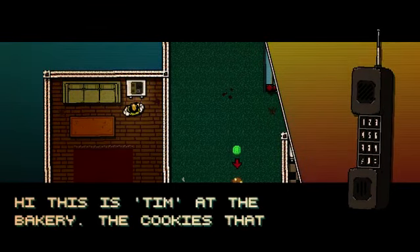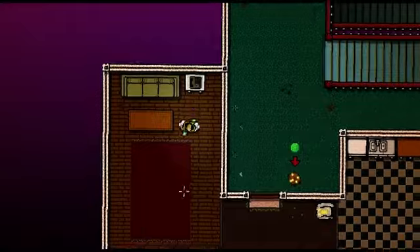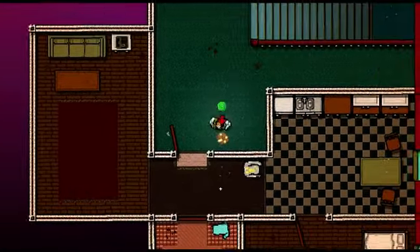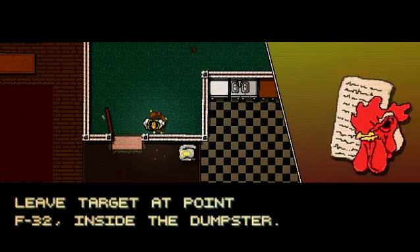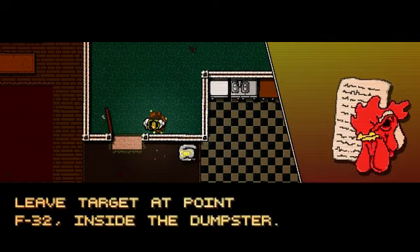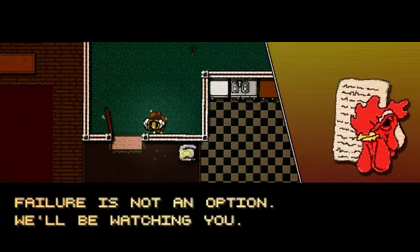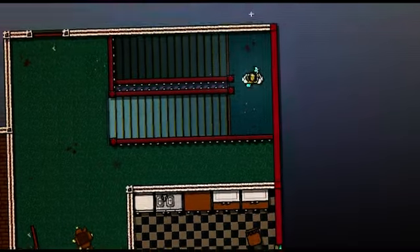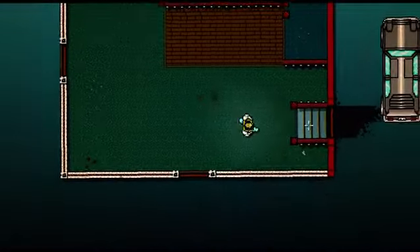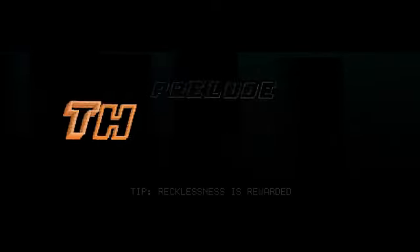One new message. Tim at the bakery — the cookies that I ordered. So we've got some cookies here, which are coded mission calls. The premise of the game is you're in Miami, and you get calls on your phone. It's the 80s. You have to go and do some terrible, terrible things.